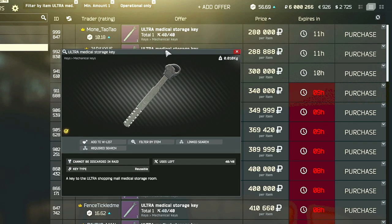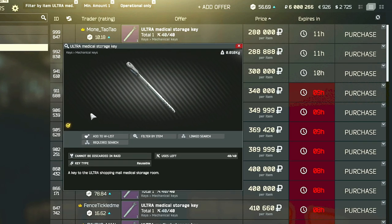Hey guys, so this is a key guide for the ultra medical storage key. This is a key on interchange and the key can be found in the pockets and bags of scavs, as well as in jackets or drawers. You can also buy it from the flea market.